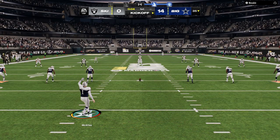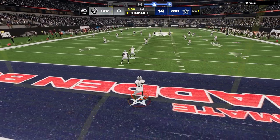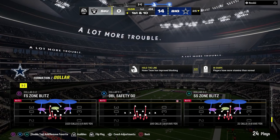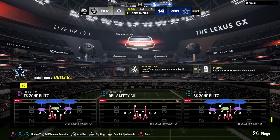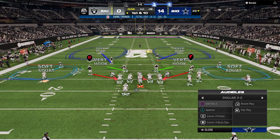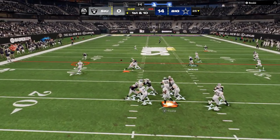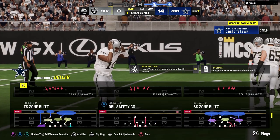One thing you've seen me do in this game is when we call DB fire, especially on early downs, I like to put those soft squats in cloud flats. What that's going to do is take away that intermediate sideline — especially if I back them off — and force my opponent to throw underneath. But I'm also mixing in this free safety zone blitz where we're actually shading underneath so we can defend hard flats. So on DB fire two, we back off these outside guys, turn them into cloud flats, and essentially try to get our opponent to throw the ball underneath.